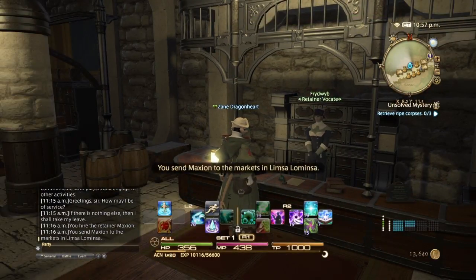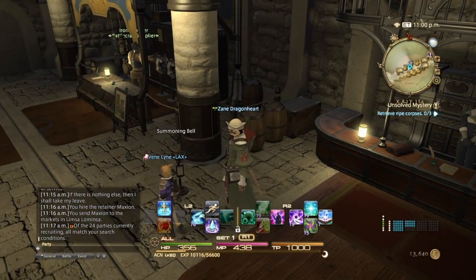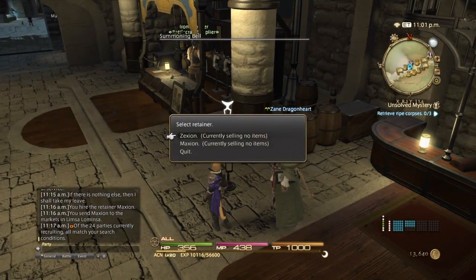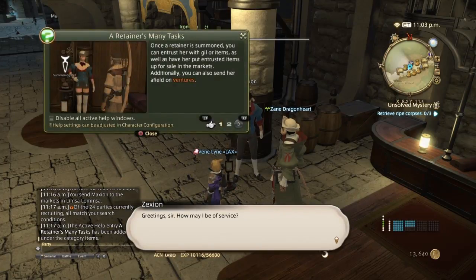Now that you get your retainer named, it will automatically be dispatched to Limsa Lominsa if you're in Limsa Lominsa. To summon your retainer, you go to the summoning bell over here, and then their retainer's name will pop up. You'll be given a little help from the game. Once a retainer is summoned, you can entrust them with gil or items, as well as have them put items on the market board. You can also send them on adventures, which I will show you how to unlock after this.